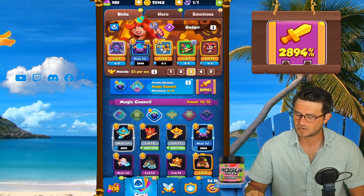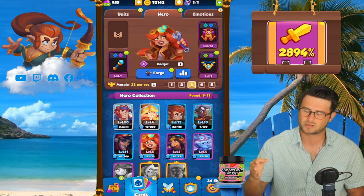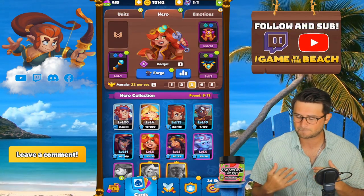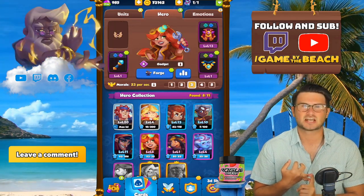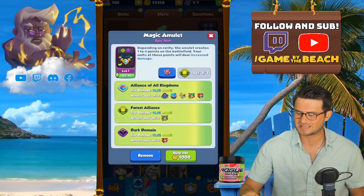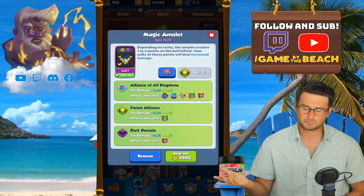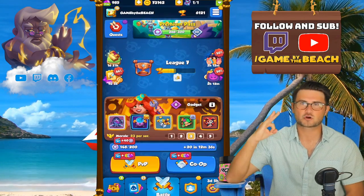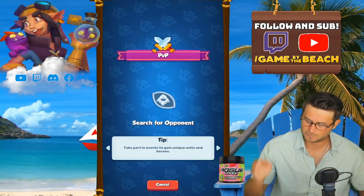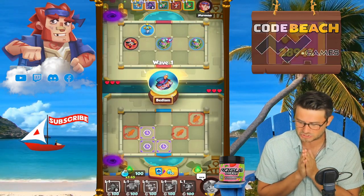For Dryad we're going with Fairy of Rage. We've got no talents on anything else, and we're rocking equipment — Magic Council Sturdy Staff, Magic Council Mage Robes, and this last one changes a little bit; it's not Magic Council but I like having a buffed tile on my board. Without further ado, let's jump into the first game of the morning.